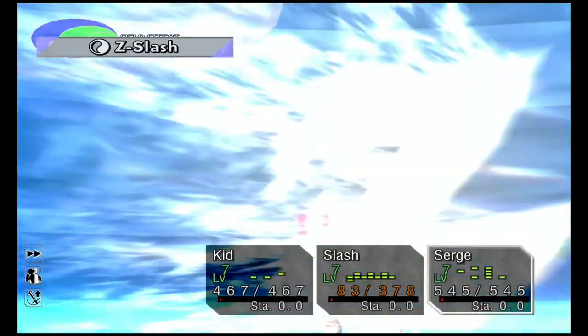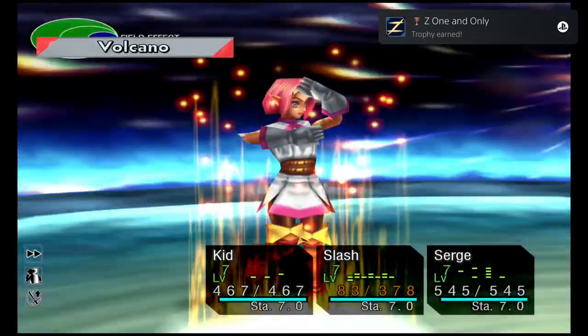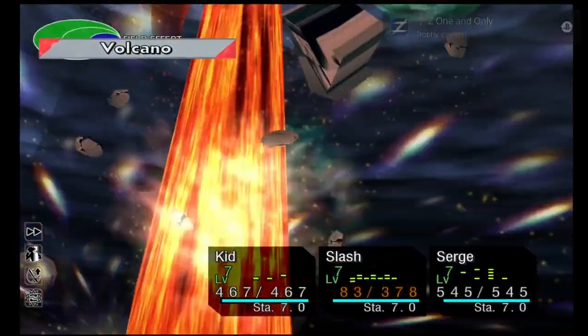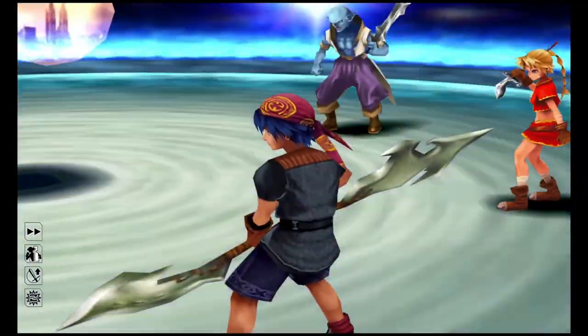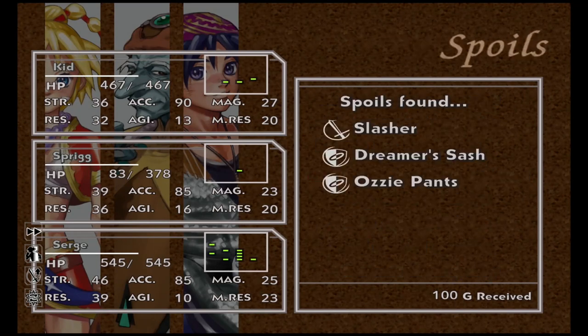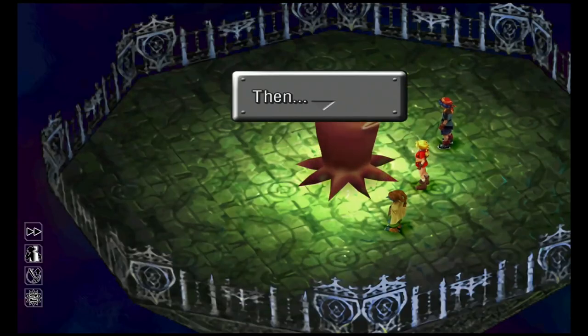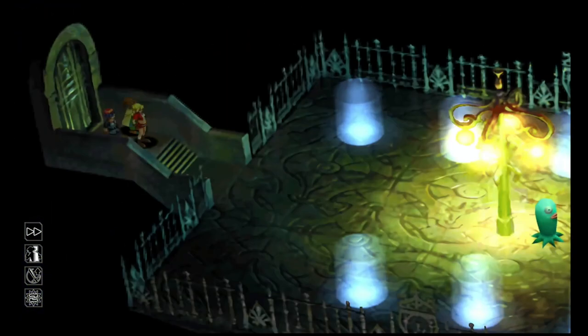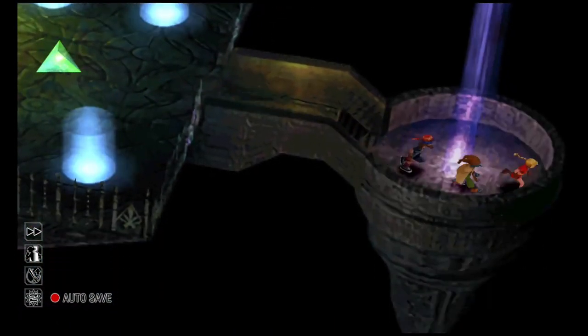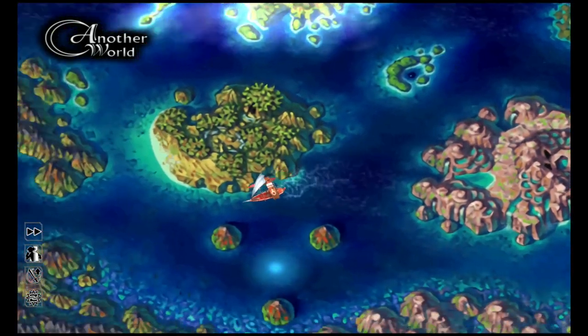Kill the remaining enemies normally. You get some drops — including a new weapon for Sprig. That's all we need to do here. You can do the little puzzle for another accessory but it's not necessary. Now we're going to do Terror Tower, then kill the last boss again — but in a different way this time. Let me swap out my party a bit.